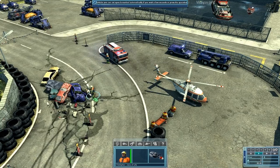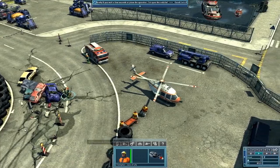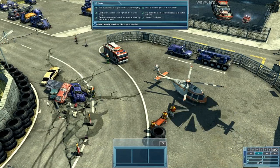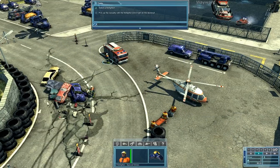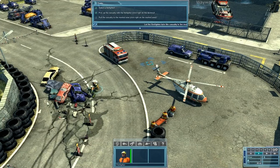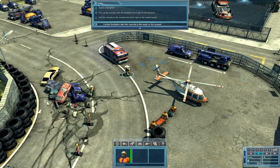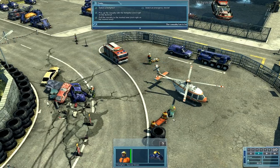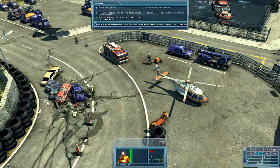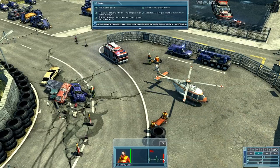I'm not sure where this task list is. Let the firefighter pull the casualty to the mark on the ground. The casualty has to be treated by an emergency doctor as fast as possible, otherwise he will die. Select an emergency doctor and treat the casualty. Check the casualty's life bar at the bottom of the screen — the life bar is red and not completely filled. The casualty is severely injured and not transportable. While the emergency doctor treats him, his life bar will fill up again. You can take the casualty to hospital when a small ambulance symbol appears.